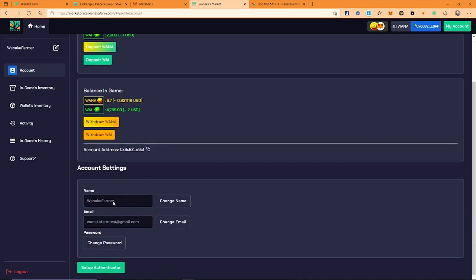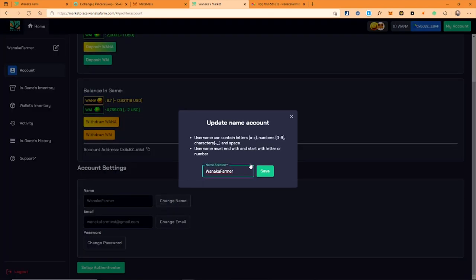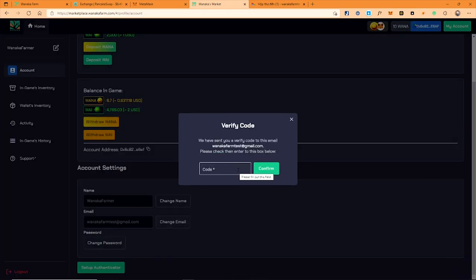Please scroll down to see the account settings and Google Authenticator. You don't need to set up Google Authenticator for now, but you will need it when you decide to withdraw your earnings back to your wallet. You need to set up your login ID right away so you can play the game. Please click change email and change password — the website may ask you to confirm an OTP through your provided email. Watch my sample flow for setting up a whole new account.